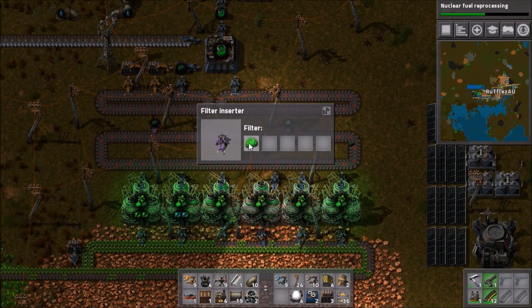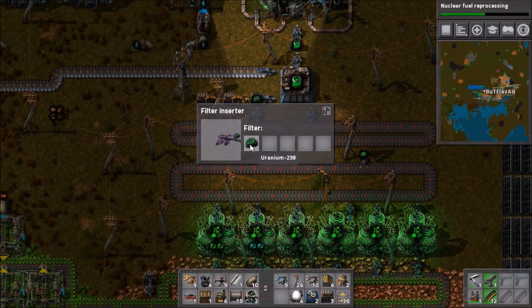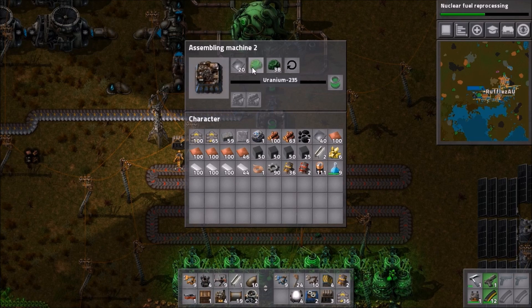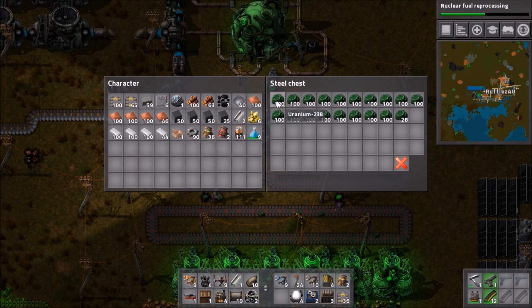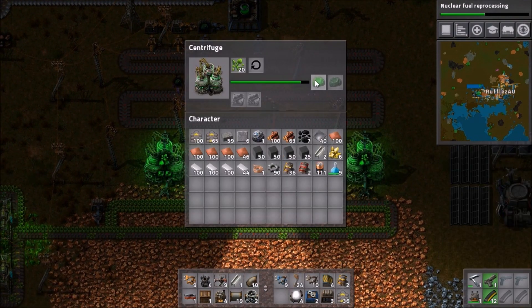I have prepared a large area here for advanced fuel refining later and building my stockpiles accordingly. As you can see, uranium-235 is in shortage and uranium-238 is readily available. This is due to the low chance that the centrifuge produces usable fuel at this stage.